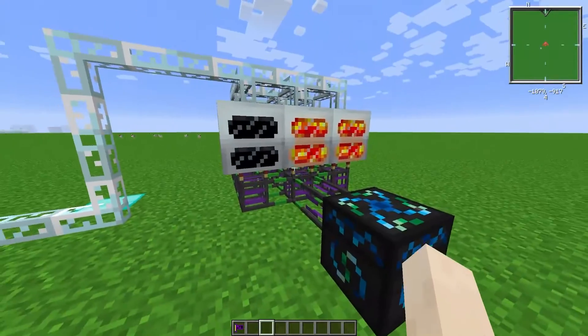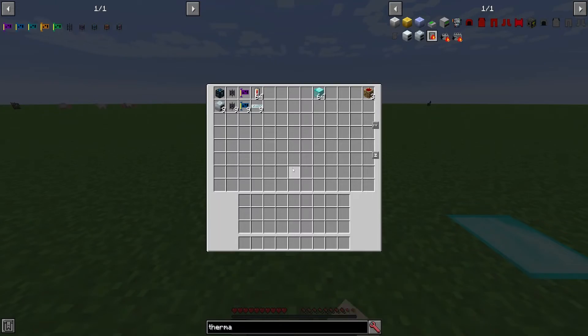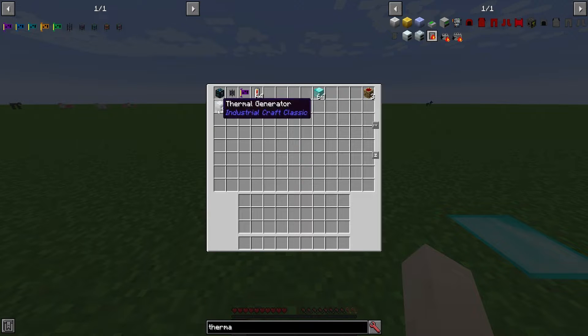I'll get the exact items needed to replicate this. Inside this chest we have everything needed for the thermal generator setup: an energy condenser (mark 2 or normal both work), a routed interface pipe for the energy condenser, a broadcaster chip for the interface pipe, and lava cells to put in the energy condenser and stock keeper chips. The thermal generators are optional in quantity — I did nine.